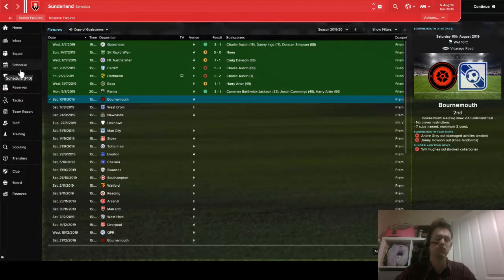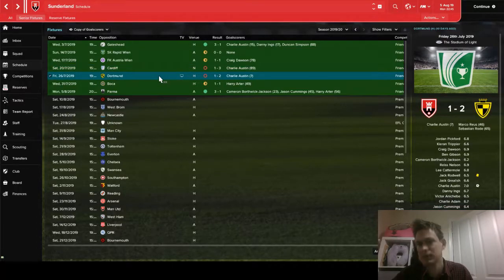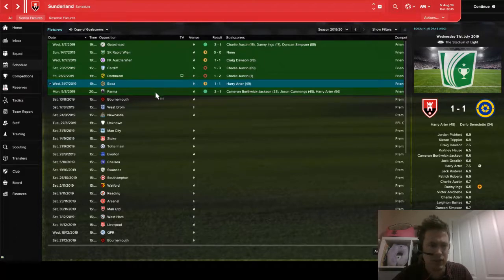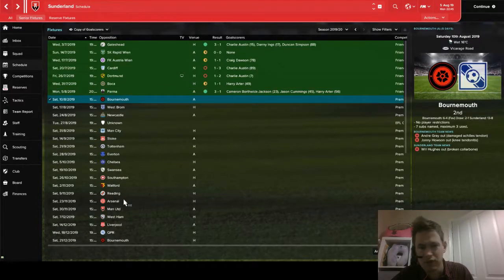Pre-season has been relatively OK. We started with Gateshead from League 2 — a comfortable 3-1 victory — then embarked on our Austrian tour with a couple of draws against Austrian teams before losing 3-1 to Cardiff, which was really disappointing. We then lost 2-1 to Dortmund, which we were never going to win, before a draw at home against Boca Juniors — a really positive result. We then stuffed Palma 3-1 away in Italy. I chose Palma thinking they were a top Serie A side, but they're actually in Serie B, so that result isn't quite as good as I thought.